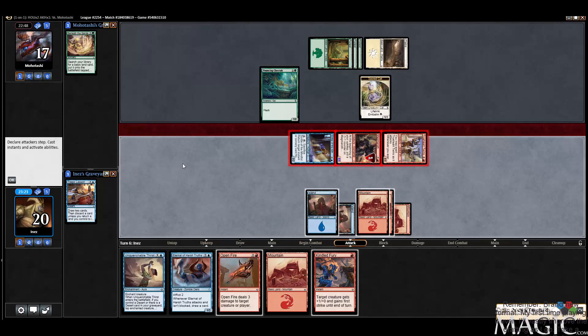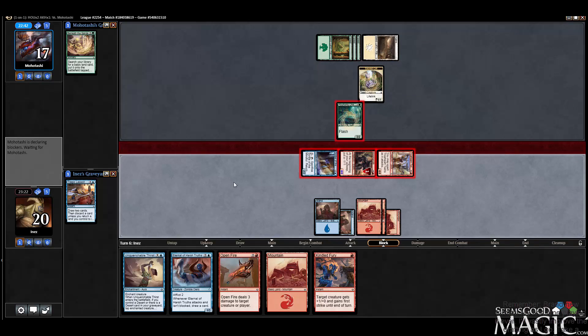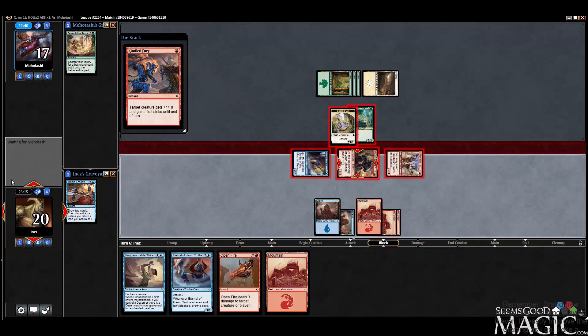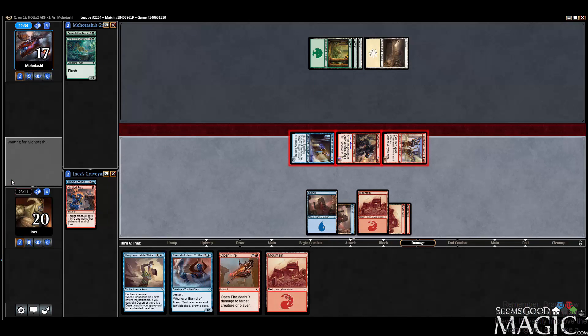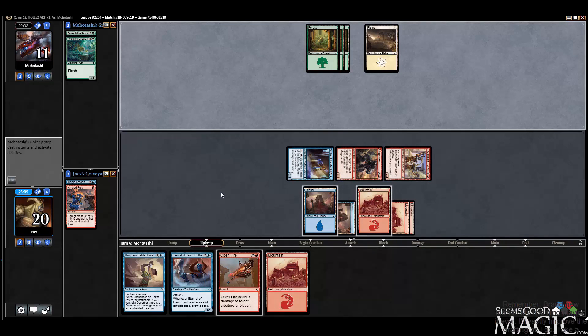Pouncing Cheetah. If they double block, we get to just Kindled Fury. So this is all fine, this is all well and good. This is a punishment. Kindled Fury is a great card. Fantastic card. Just a great one-mana trick.